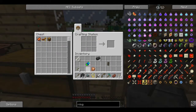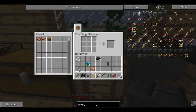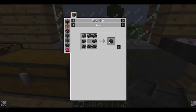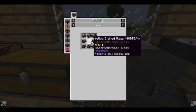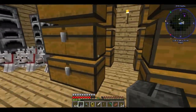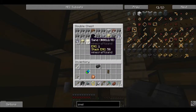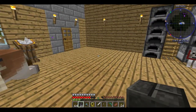They do have an EMC, a very low EMC. So let's see — smeltery controller requires 8 seared bricks in a circle. Seared tank requires glass and seared brick — you can do that, just need some glass. It should be a plank of sand and a faucet.